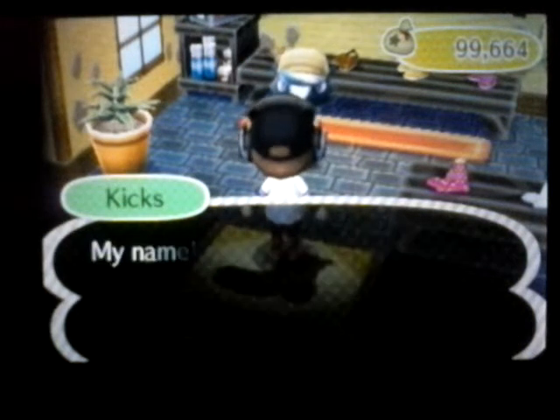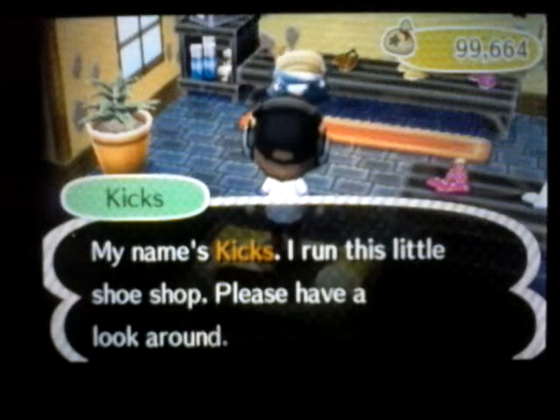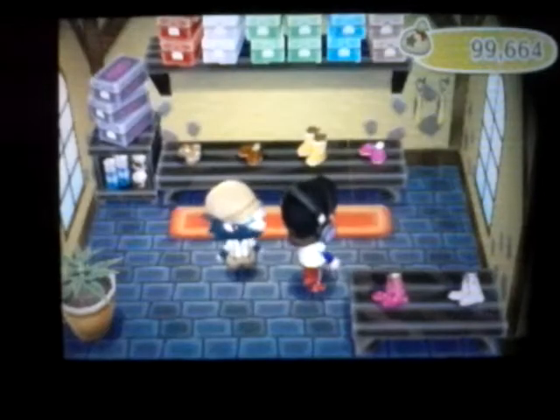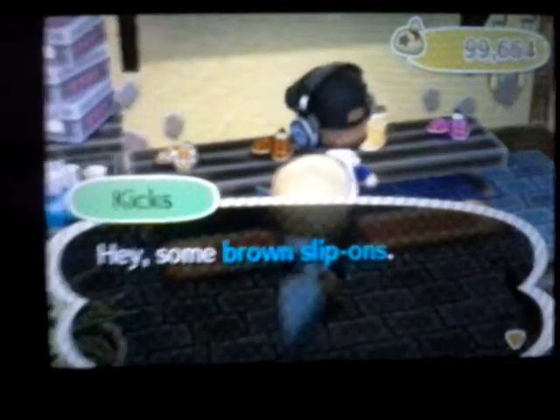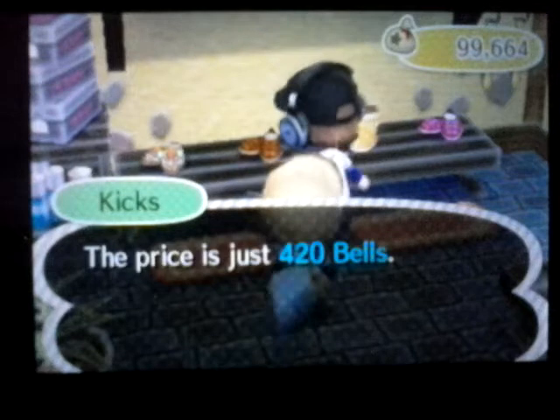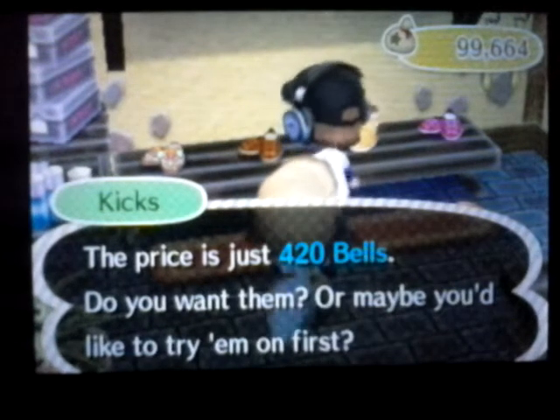Crikey, it's the mayor here in my shop. Welcome, sir. My name is Kix. Of course, I run this little shoe shop. Please have a look around. I'll buy these. Hey, some brown slip-ons. They're nice and basic, don't you think? The price is $4.20. Or maybe you'd like to try them on first? I'll try them on.